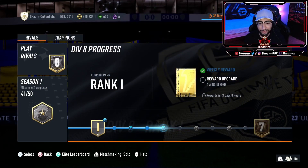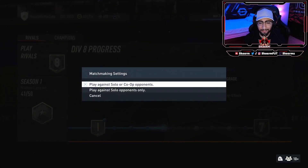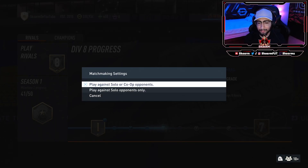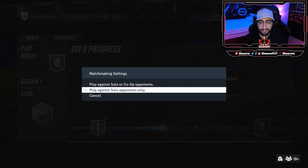Obviously what you want to do is get to this little screen here as shown, and press your L2 button — or whatever button it says at the bottom of your screen. So on PlayStation it's going to be L2, and this little menu will pop up where it says 'Play against solo or co-op opponents' or 'Play against solo opponents only.'